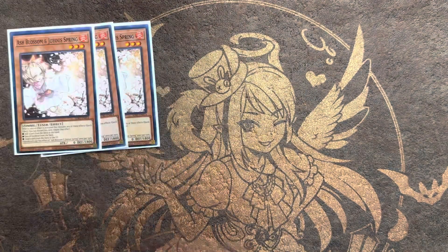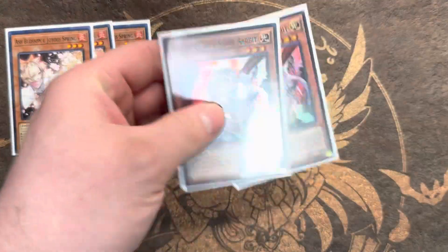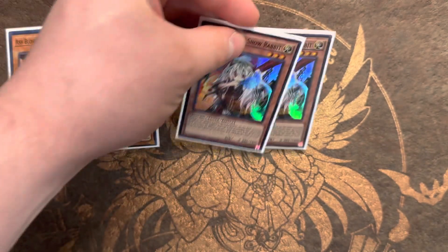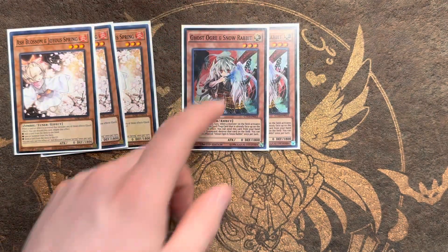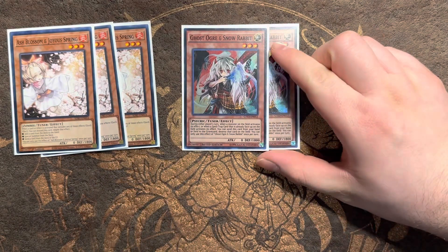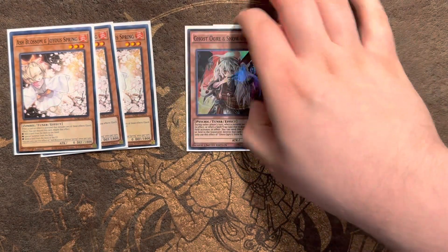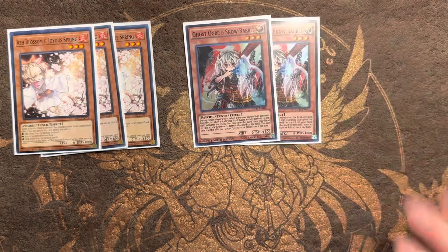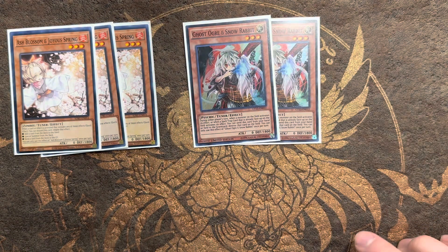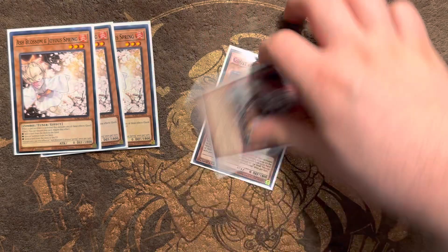For Hand Traps, we are playing the three Ash Blossom and the two Ghost Ogre. Ghost Ogre is an underrated card — this might be a little debatable, you could play Bells instead or the Veilers, but this card is absolutely busted in this format. Being able to hit some of the most powerful cards in your matchups: hitting Branded Loss isn't too bad, hitting Albion is also not horrible because you get it off the field so they can't tag out into Lubellion, and hitting a Normal Summon of Albaz is just crazy.